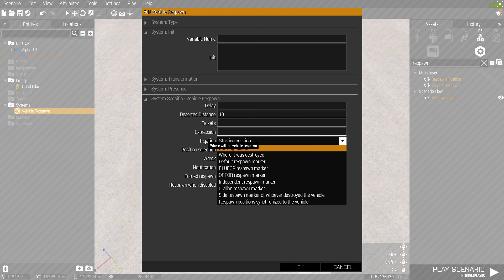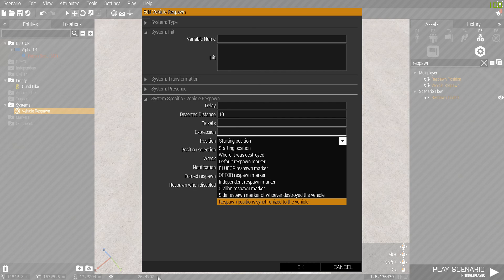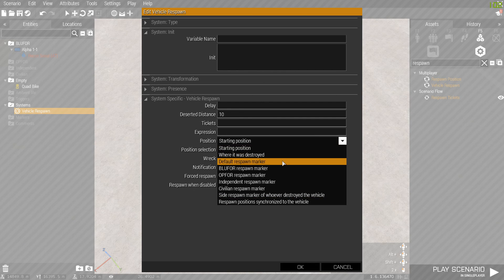Position is pretty straightforward — it respawns where it starts, like we saw: I drove it over there and it came back to its original starting position. You can also set it to respawn at a certain marker that you place.